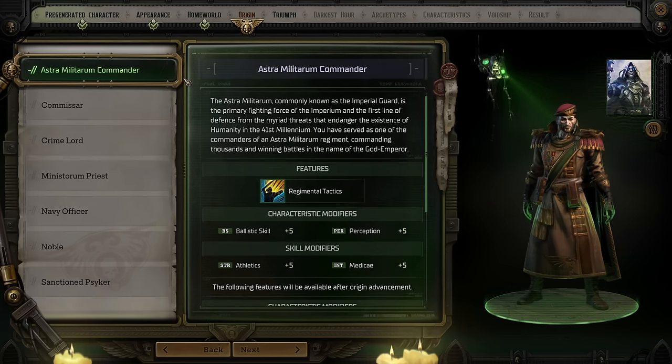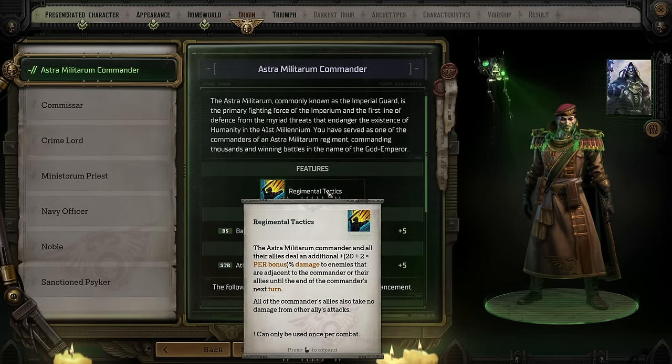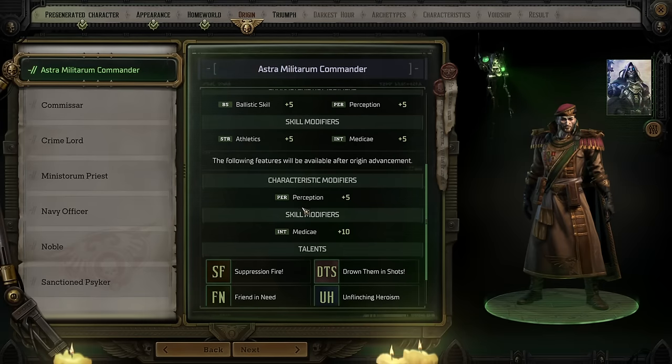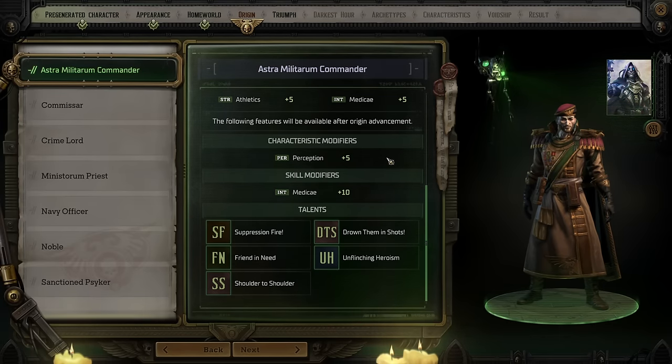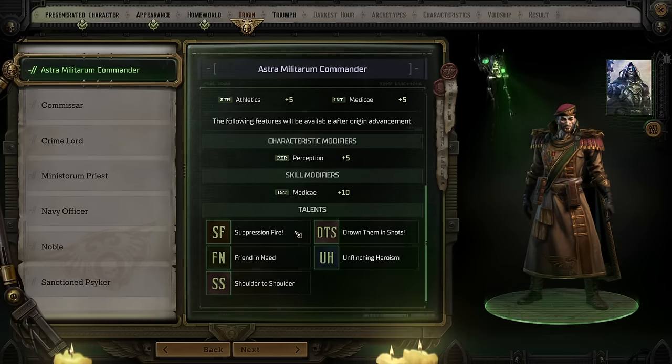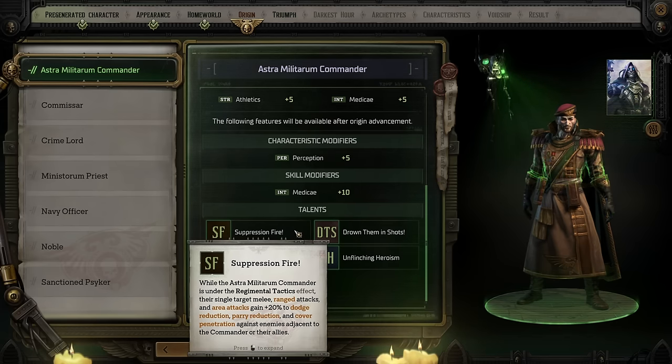Starting with the Astra Militarum Commander — that is to say, the Imperial Guard. Right away they get Regimental Tactics, an ability they can use that allows others to deal additional damage to enemies adjacent to the commander and their allies, but you can only use this once per combat. They also get bonuses to ranged weaponry, perception, medical, and athletics. After character creation when leveling up, they also get an option to increase their Perception and Medical on top of picking a few unique talents. The Astra Militarum Commander gets several potential talents that affect their Regimental Tactics ability to make it even stronger.